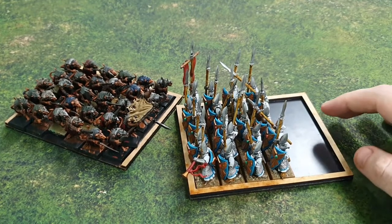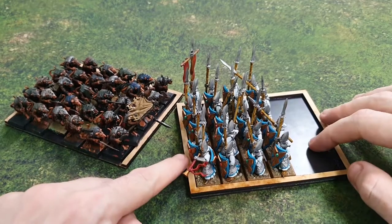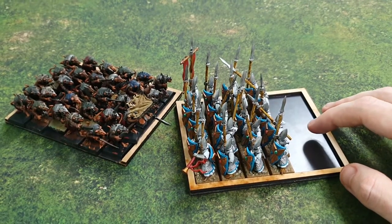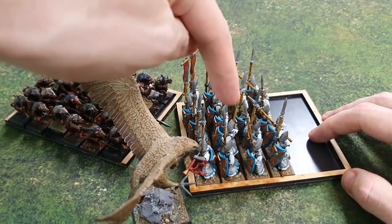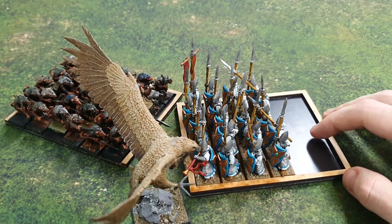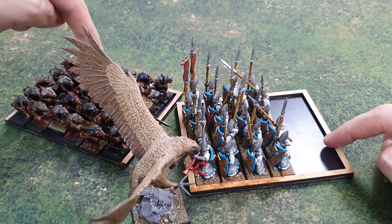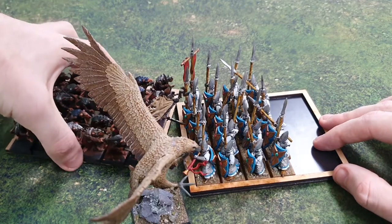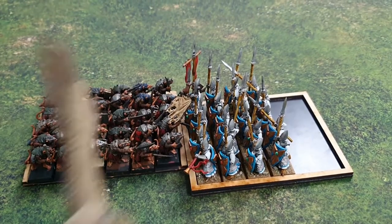Regarding alignment — if for some reason the charging unit can't complete the wheel to align, for example because another unit is blocking the way, then the unit being charged must align to the charging unit instead, closing the door from their side.